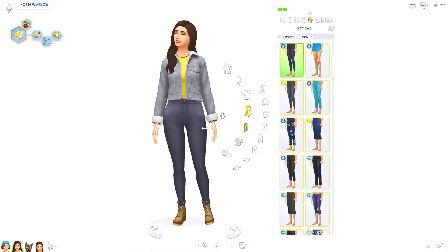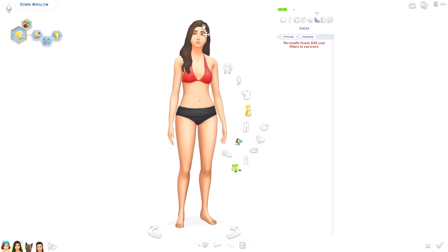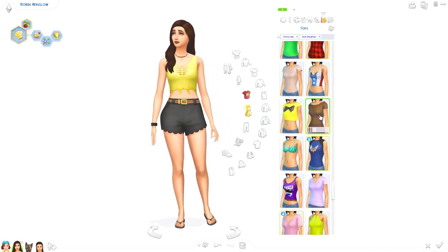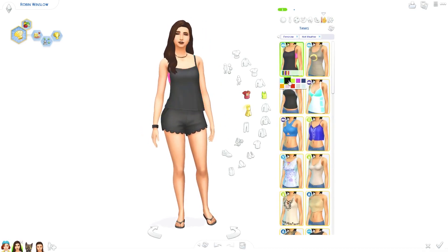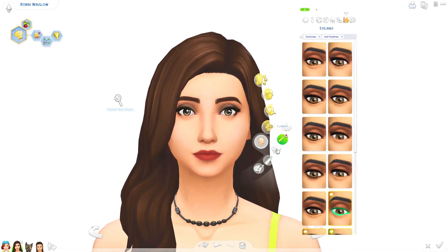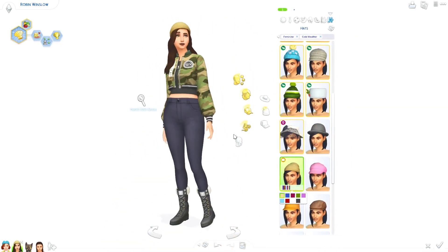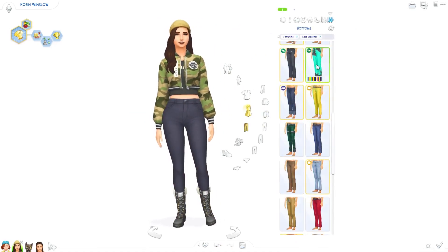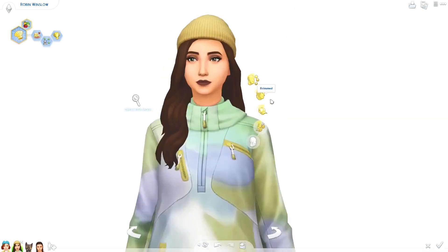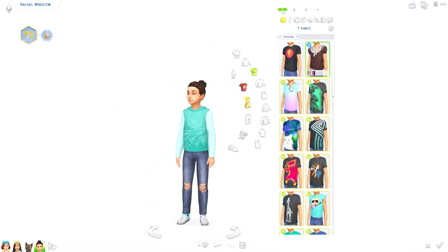For her party wear I gave her that jacket which came with a patch before Get Famous that introduced the stylist career — I thought it looked really cool on her and went with her vibe. I didn't change her swimwear because I actually liked how it looked. For her hot weather outfit I gave her a tank top and some shorts from Bowling Night Stuff — not really that drastic of a change. For her cold weather outfit I was going to give her the jacket from Get Famous but it had a gap between the bottom of it and her jeans, so realistically it wouldn't keep her very warm. I changed it to a different jacket to give her something distinct, since she had the same coat as Madison before.